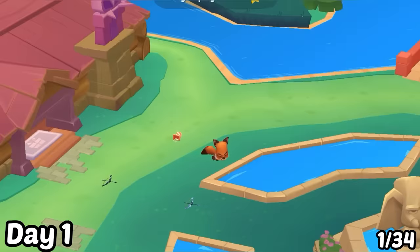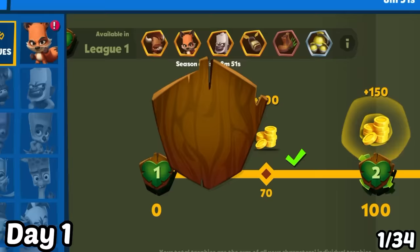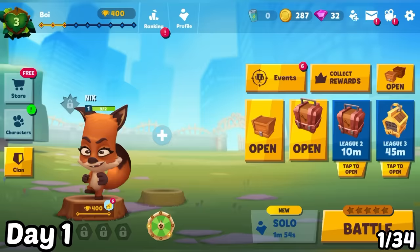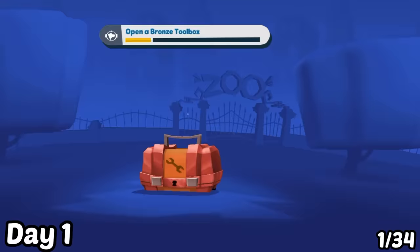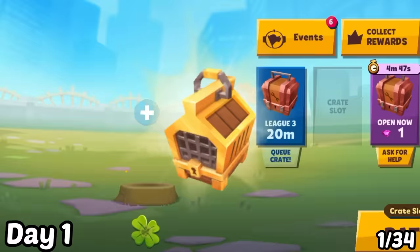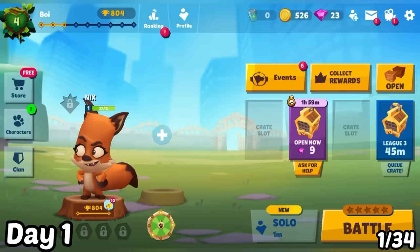I won the first battle, gained some trophies, and reached League 2. I started another battle and won again, reaching League 3. After some battles, I managed to come across a gold crate. These bronze crates are taking up space, so I need to unlock them and continue battling. I tried to grind as many trophies as I can and reached League 4. I came across another gold crate and wasted some gems unlocking the bronze crates.